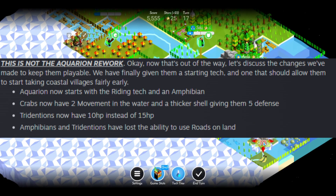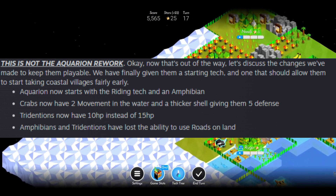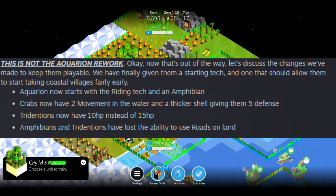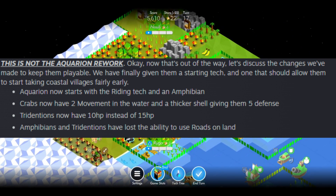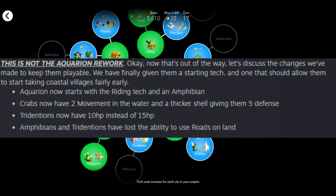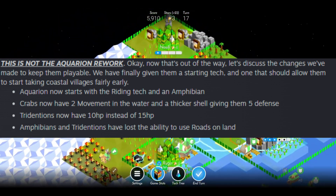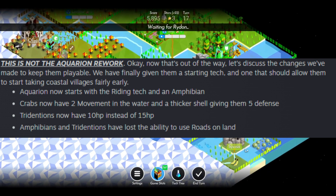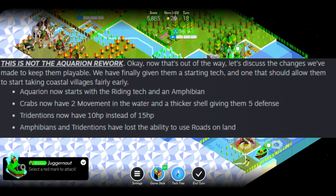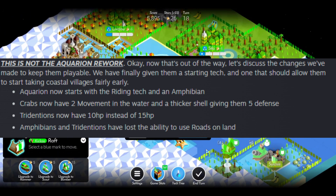Two tribes were changed. The Aquarion got a buff — though this is NOT the full Aquarion rework, which is likely coming later. Aquarion now start with the riding tech and an amphibian unit. Crabs now have two movement in water and five defense. However, tridentons were nerfed to 10 health instead of 15, and amphibians and tridentons can no longer use roads on land.